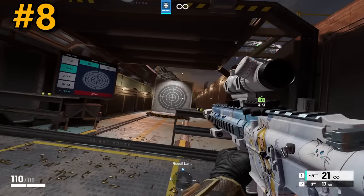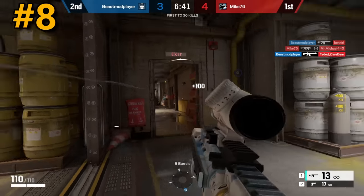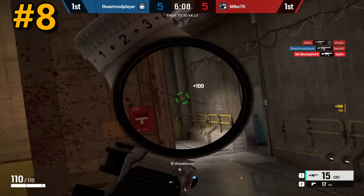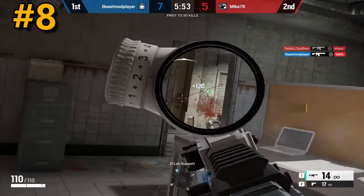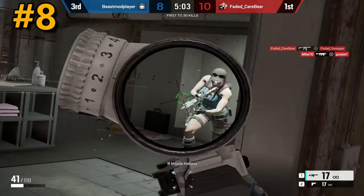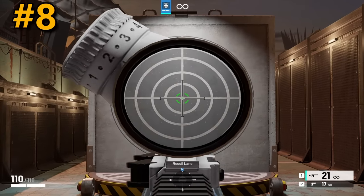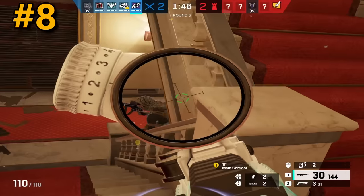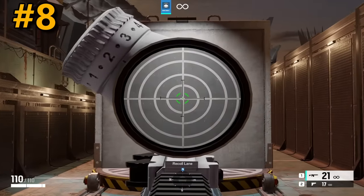Coming in at the eighth spot, we have the Telescopic A, or the old 2X sight. The reason I'm putting this higher than the 3X is that the sight picture is much smaller, so the three times zoom doesn't cover as much of your screen, making it easier to spot things in your peripheral vision and flick onto people. However, this sight does have a significant downside — a huge dial on the top left of your screen that can cover anything in that area. The reticle is probably my favorite in the game. The two time sight used to be one of my favorites, and I still think even after its nerf it's a pretty solid sight for DMRs.